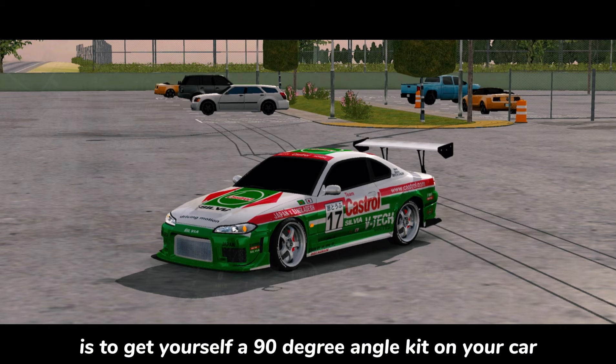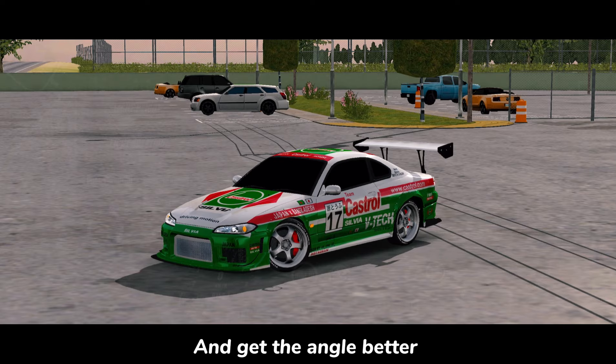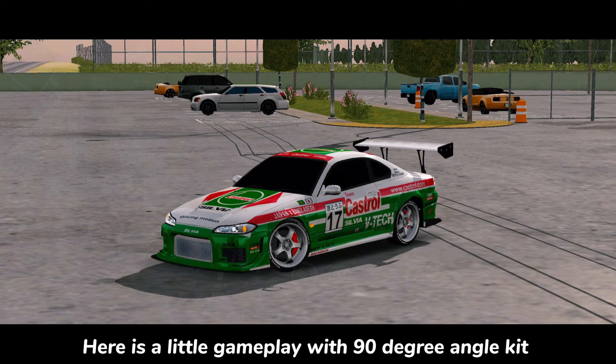The first thing you can do is to get yourself a 90-degree angle kit on your car. What 90 degrees does is it allows the wheel to turn a little more and get the angle better. Here is a little gameplay with the 90-degree angle kit.